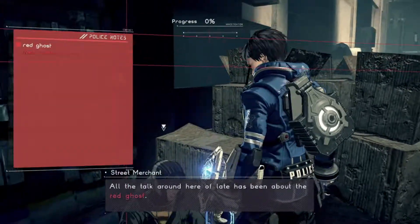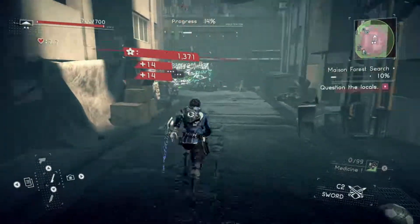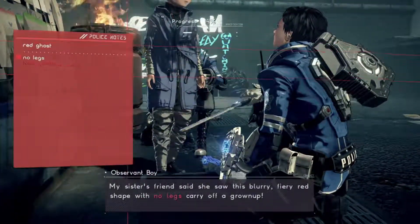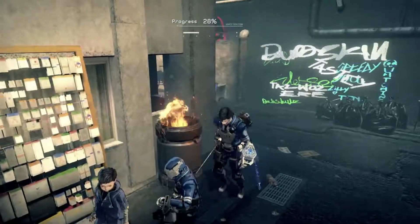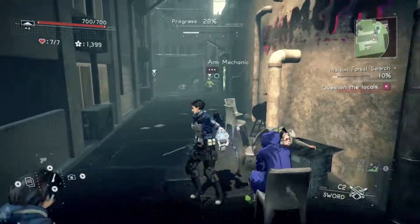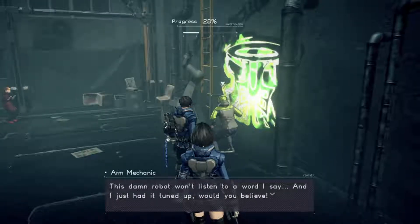We're just gathering information at this point. We have a ghost — okay, has no legs. There's a character I'll get back to. Yeah, it's actually worth it to do this case — this blue case.